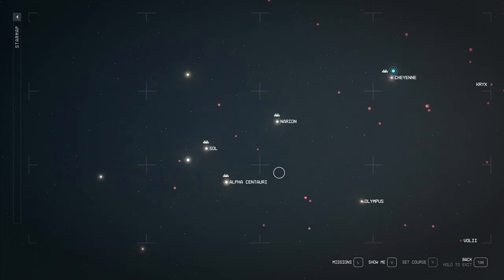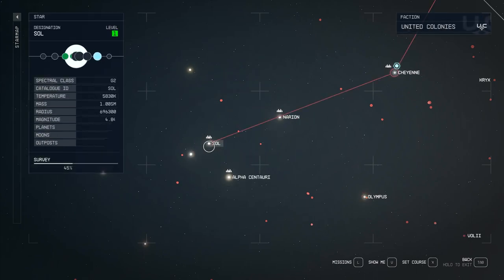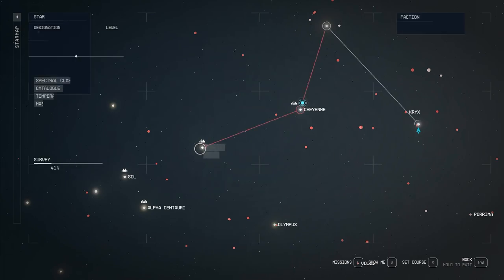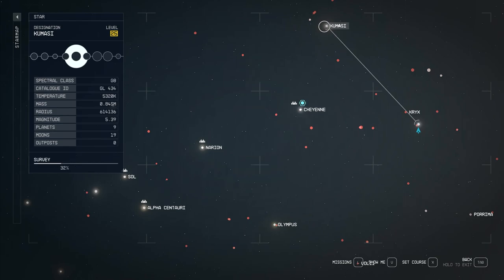The planet we're going to is quite far. From the base level here you've got Sol and Alpha Centauri. We're actually going to fly off to the right — you're going to go to Narion, then Cheyenne, then north to Kumasi, and then down to Denabola.